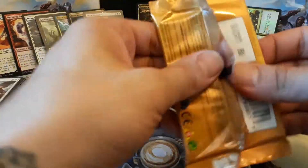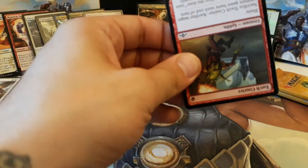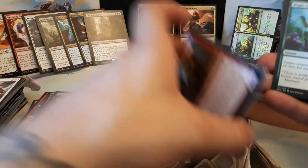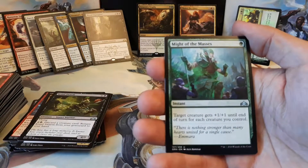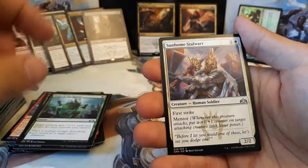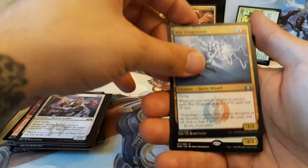Three packs to go — two Mythics, one Foil Rare, and an Assassin's Trophy is our pull so far this box. Where are our Shocklands? Are all of our Shocks in the last stack? Let's keep it going and find out. We have a Might of Masses, Sunhome Stalwart, Wee Dragonauts, and our rare is a Mythic.